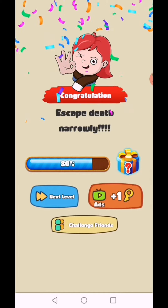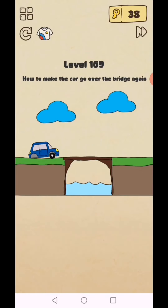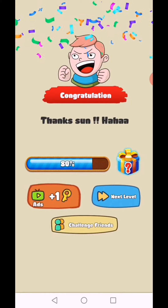I don't want to drag left, I want to drag right. Level 169: how to make the car go over the bridge? This car has no back tire, so use this part to make a tire. Complete — tanks!